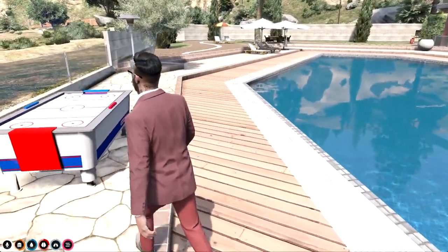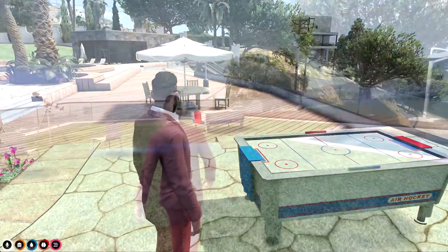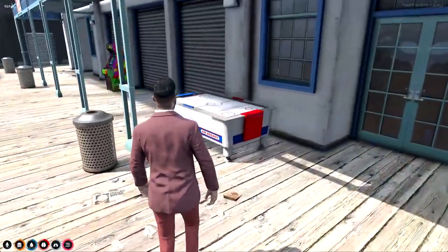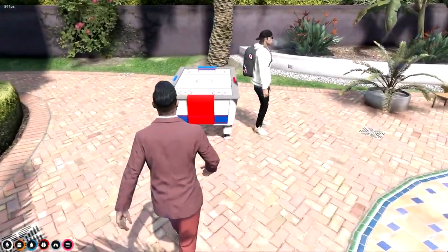To get started, you can place tables wherever you want. These are GTA5 native props, so you can use them virtually anywhere you want. Simply place them in the config file and you are good to go.